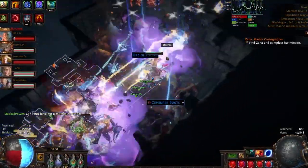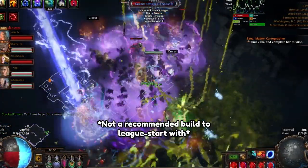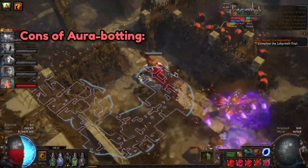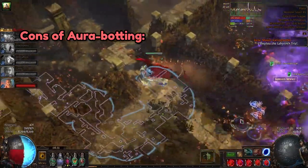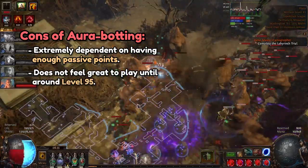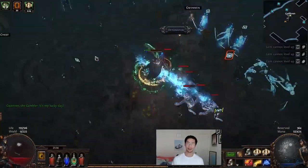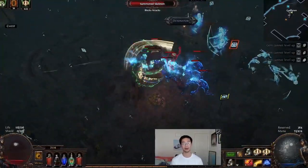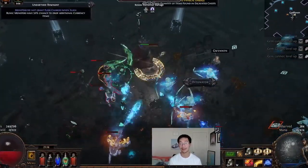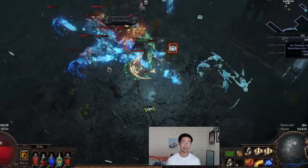Because of the relatively high cost of setting up a proper Aura Bot, players don't typically league start with a setup that stacks Auras unless they are playing with a group that will carry them through their progression. One of the biggest downsides of playing either an Aura Bot or an Aura Stacker is that these builds are typically really tight on passive points and usually will not feel all that great until around level 95, assuming the proper gear has already been acquired. I've experimented with the Guardian to find whether it was worth leveling as an Aura Bot, and it's most definitely more worth it to just level up normally with an actual offensive main skill and then respec your character later.